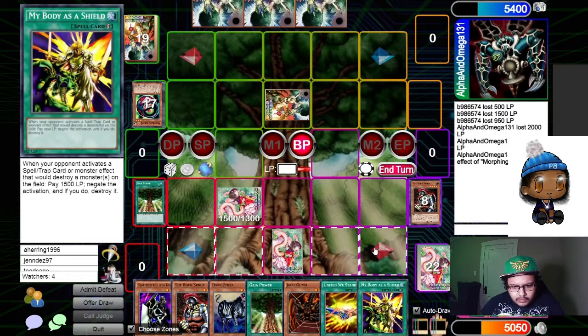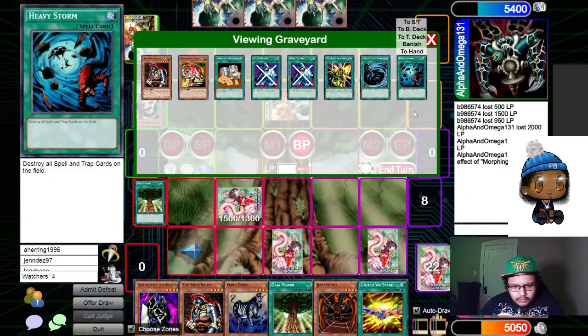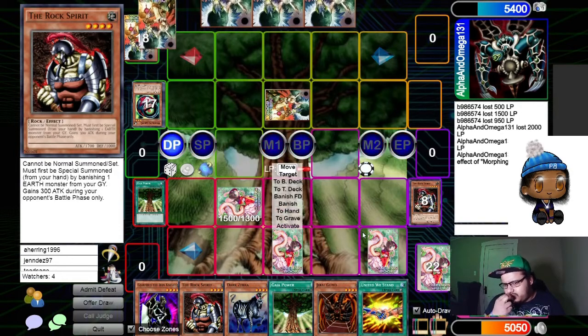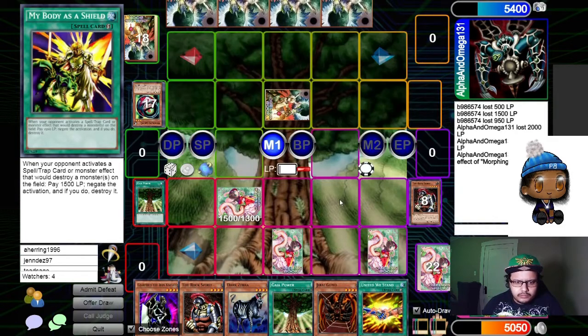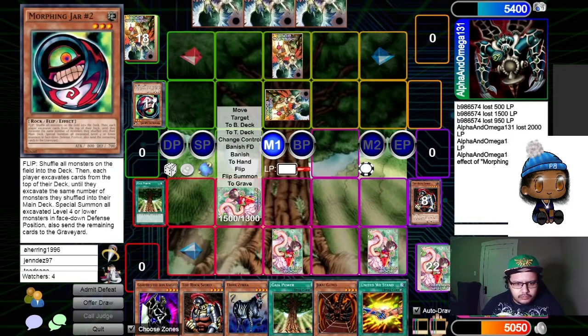Amazonets. I hate Rock Spirit. I like how Konami made — so they got rid of the Morphing Captain lock, the Amazonets tiger.